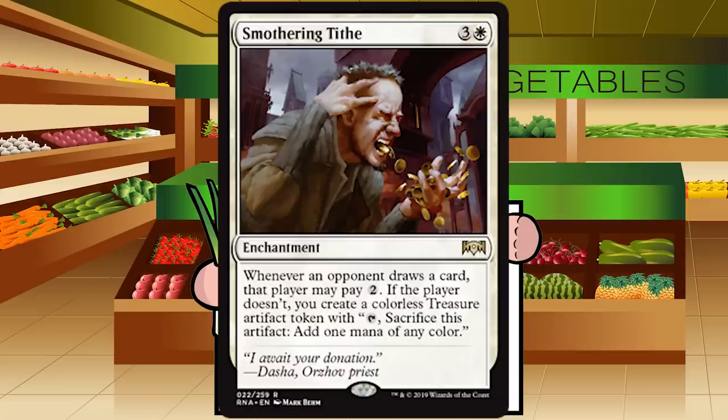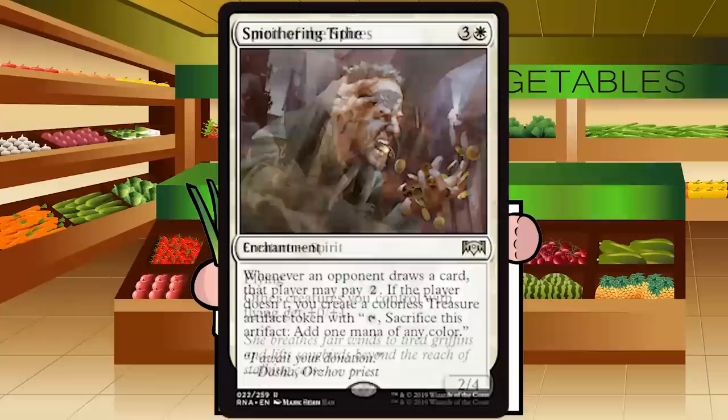Smothering Tithe is three and a white for an enchantment at rare — whenever an opponent draws a card, that player may pay two; if they don't, you create a colorless Treasure artifact token. This is really cute but ultimately meant for multiplayer Commander. Starting to ramp on turn four in white is not my jam; it does too little, doesn't affect the board, and your opponent can just pay the two making it a literal do-nothing card. F for Smothering Tithe — yet another unplayable enchantment.